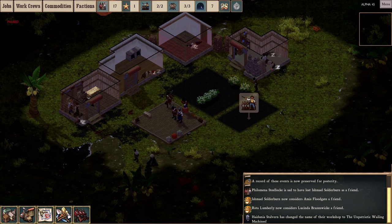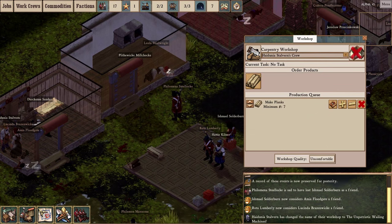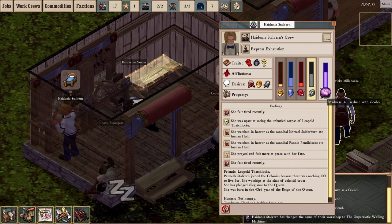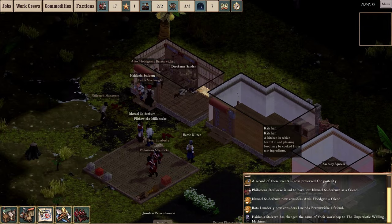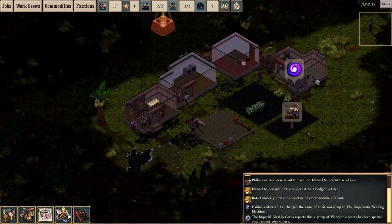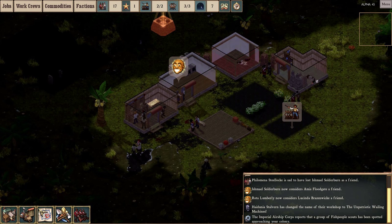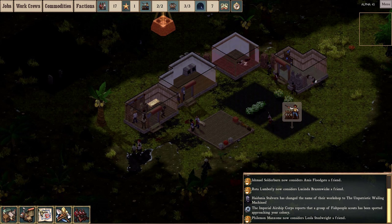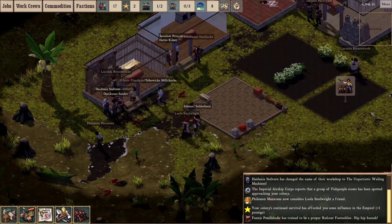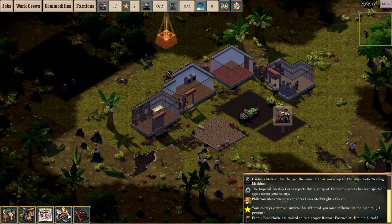There's an alert in the bottom right: Hydunia Stalvern has changed the name of her workshop to 'The Unpatriotic Whaling Machines' — that's now the name of the carpentry. That's because Hydunia is extremely insane and this is reflected in their workshop. When places are controlled by overseers who are mad, cultists, or otherwise crazy, they will change the names of their workshops to reflect this. It used to be that every workshop had its own name, and if your overseer was sane you'd get a regular, happy, vaguely British-sounding name like 'The Temperate Copper Pipes' or whatever. Non-cultist buildings no longer have their own names — they used to have it and now they don't, which is unfortunate.